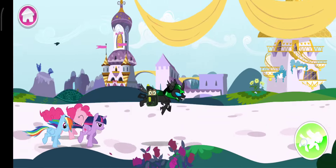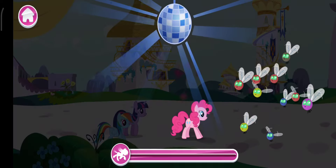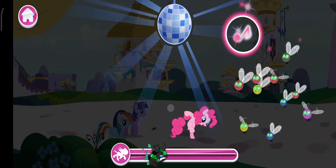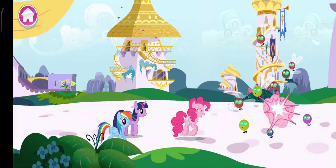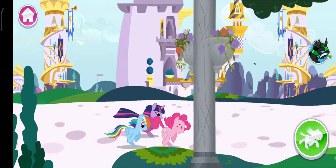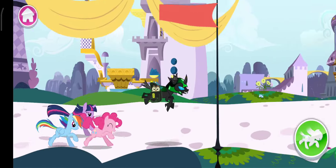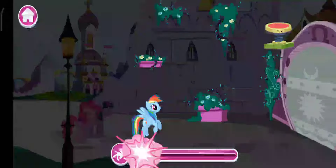One step closer! Now what? Pesky power sprites! Awesome! You're gaining on it! Oh no! More than one pony knows how to help — Twilight Sparkle or Rainbow Dash! Just lift your finger to drop it!